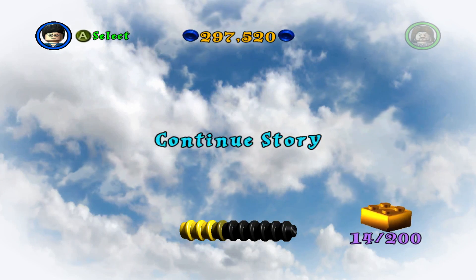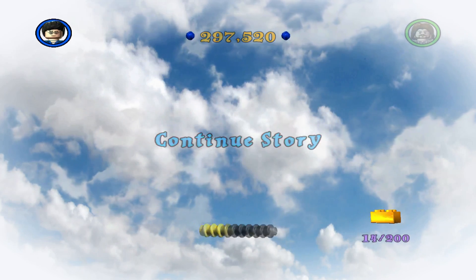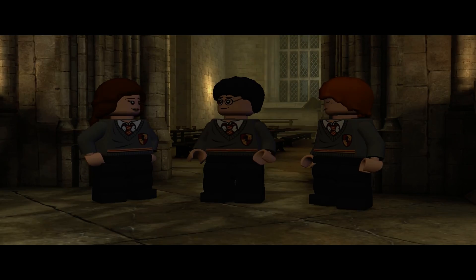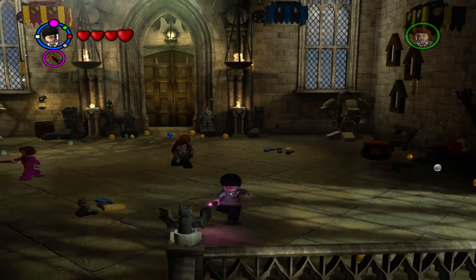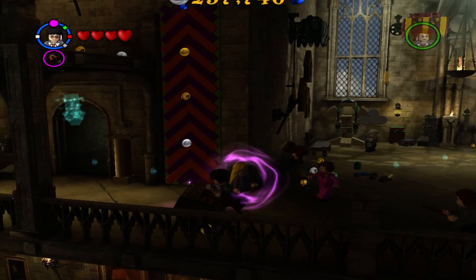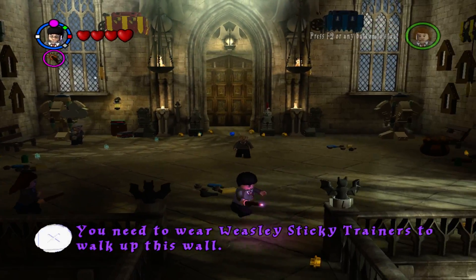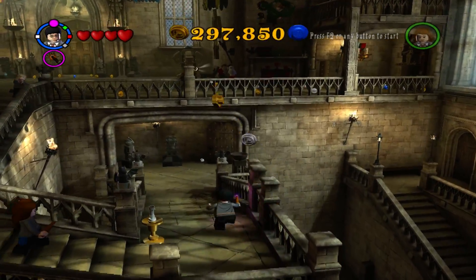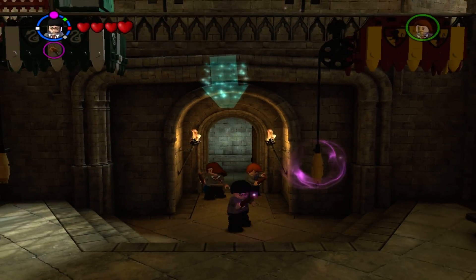Hey everybody, this is Ryder and we are back to Lego Harry Potter 5-7. We're trying a ratio of four by three on the aspect ratio to see if maybe that would stop the stuttering. There's really no ratio below four by three — that's what it's been for a very long time, if not forever.